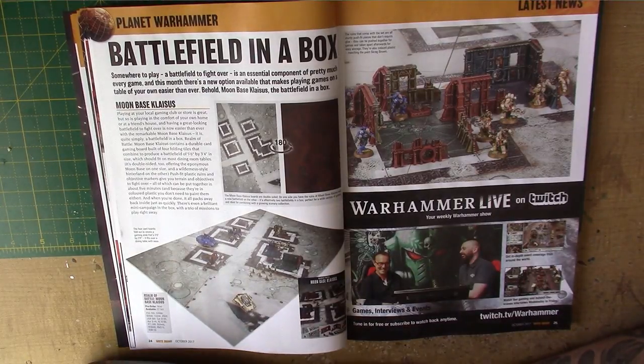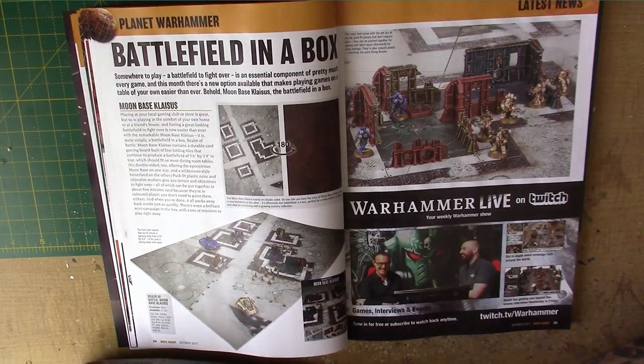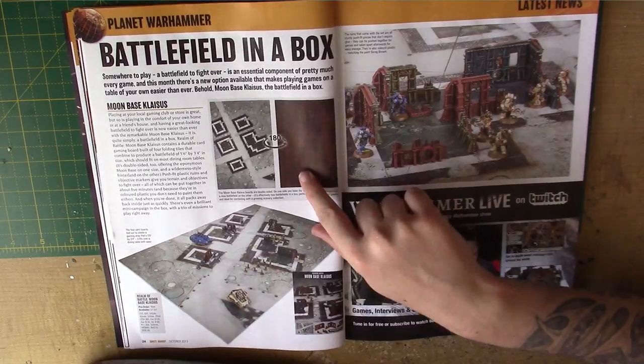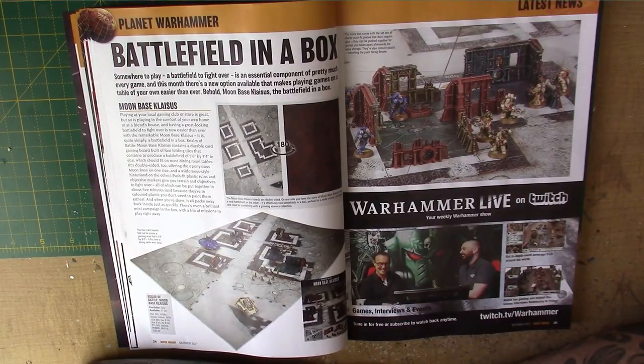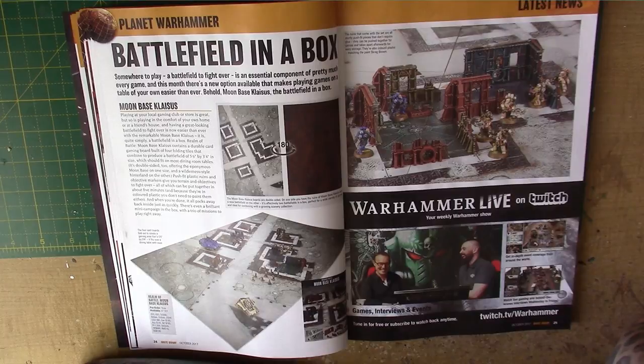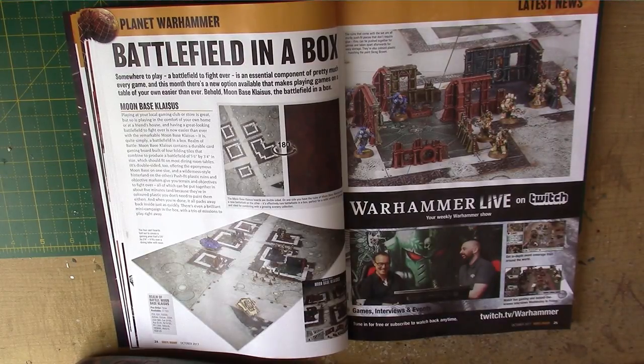We've got Battlefield in a Box — the Moonbase Calasius. It's actually double-sided, so you can have a Mars-themed board as well, which looks really nice. It's five foot six by three foot four — apparently the size of what fits on most dining room tables. It's like push-fit plastic ruins and objective markers and this sort of fold-away card — there are four card boards that fold out. I really like it, I just worry how long it will last.